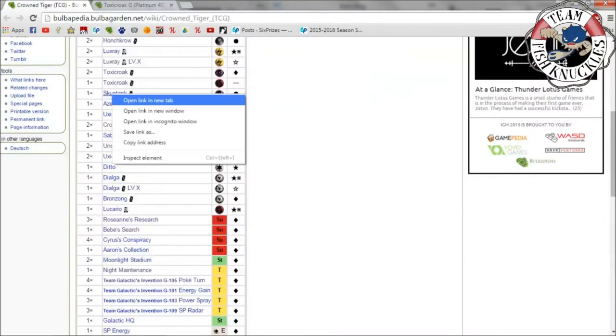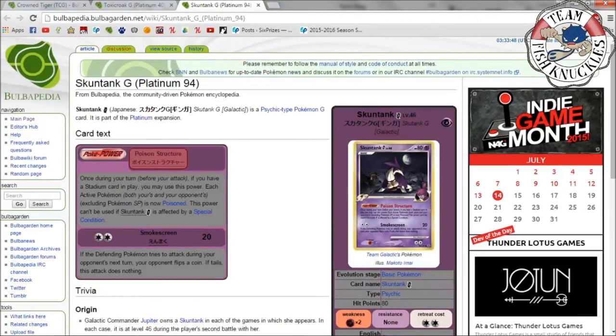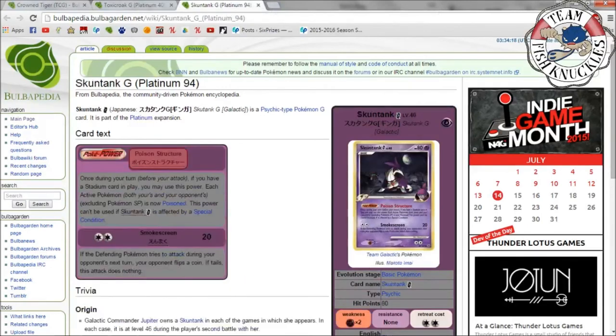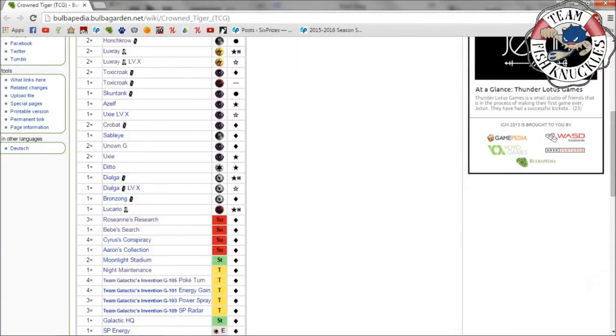Skunktank G combos with Toxicroak G. Its Poké-Power says: once during your turn before you attack, if you have a stadium card in play, each active Pokémon — both yours and your opponent's — excluding SP Pokémon is now poisoned. So with Skunktank on the bench and a stadium in play, you poison the opponent's active, then use Deep Poison for 20 plus 40 more plus poison — that's 70 total damage. Smokescreen does 20, and if the defending Pokémon tries to attack your opponent flips a coin — tails, the attack does nothing.